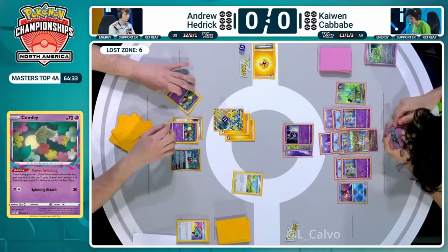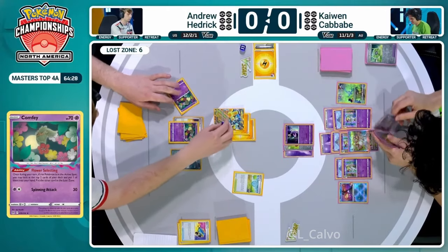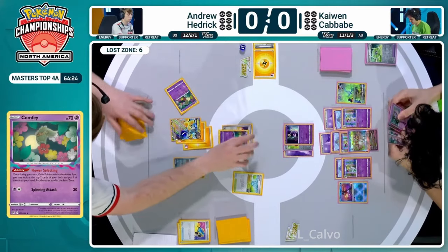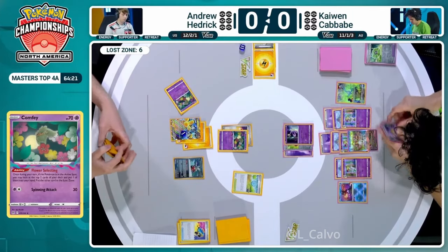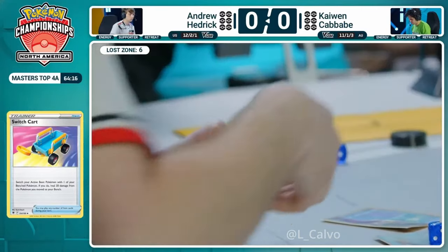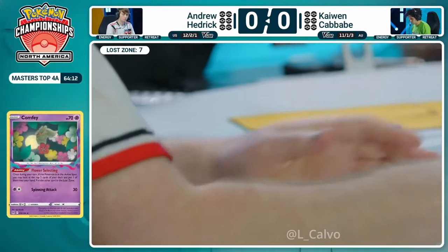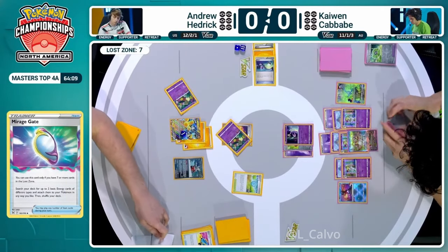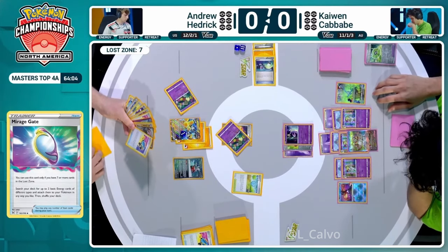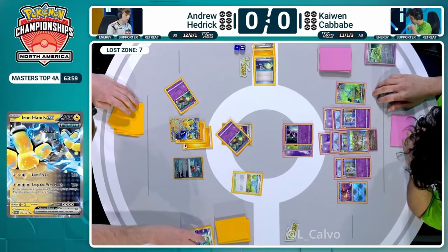Hedrick has all the tools he needs right now. He could also potentially switch cart and heal the damage from the Iron Hands - he has all four switch carts available, just used one, so he has the other three. A healing option is very interesting right here. He did find the Mirage Gate he was lacking off the Pokestop just now. Switch carts sometimes we don't always see that extra effect, but it does allow a heal of 30 damage off that Iron Hands EX.